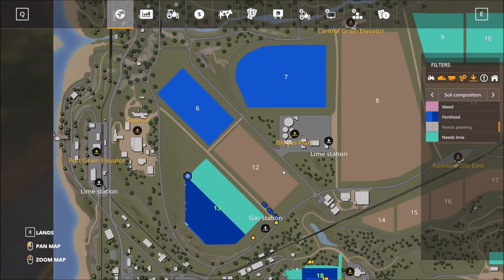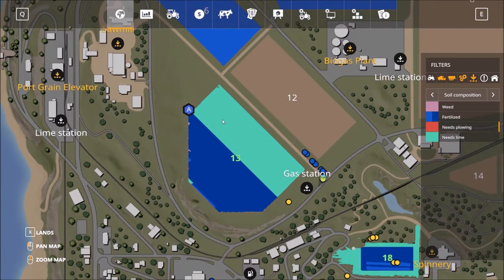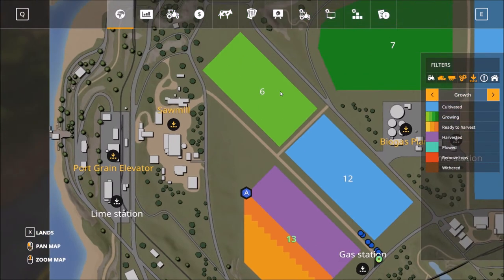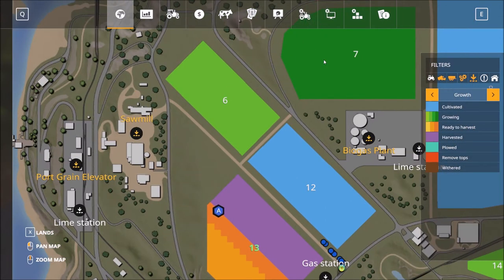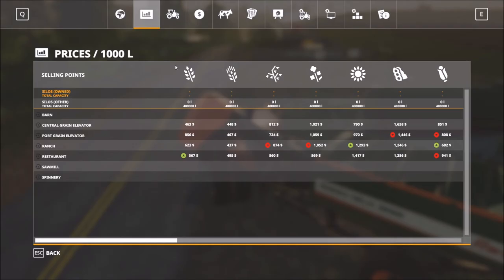After planting, weeds are going to pop up, so you'll need to weed when they appear. You also need to fertilize in two different growth stages — you need to fertilize twice at the early and late stages, but you can't fertilize on the same growth stage twice. If you try to fertilize again on the same stage, you're wasting fertilizer — it won't work. Fertilizing on two different stages will increase your yield by 50%, so make sure you do that.